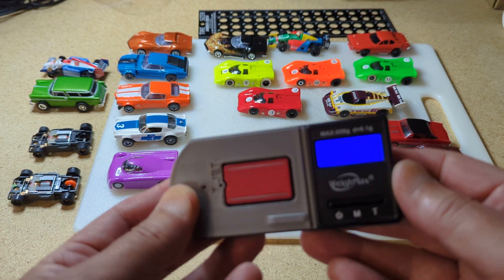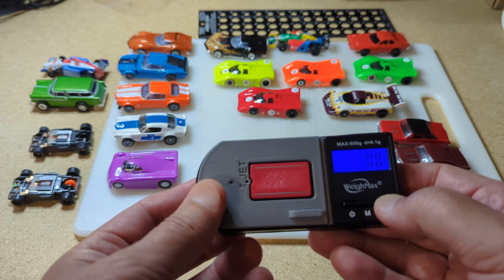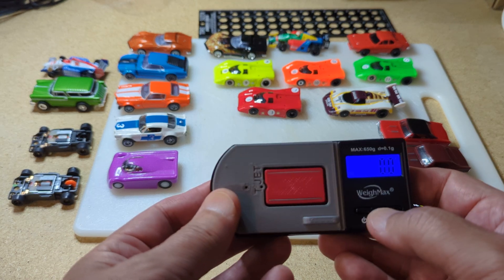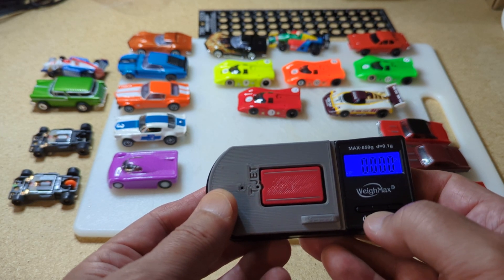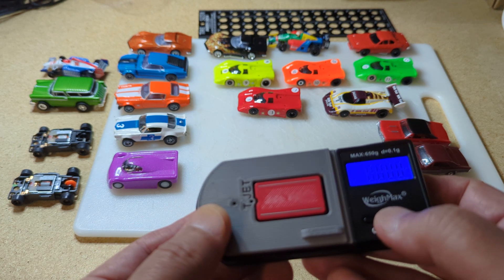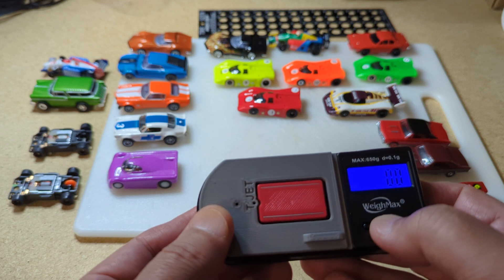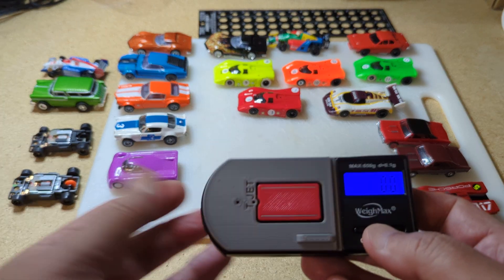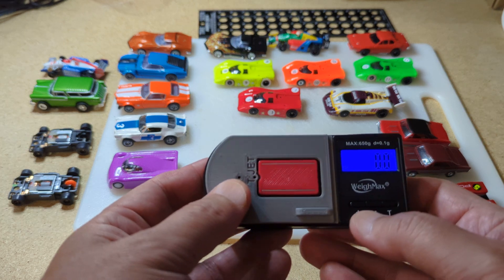It has a couple of different settings. The T is basically to zero it out, but you can hit this M and it gives you — it looks like ounces — another OZ type setting, CT, and then G. I leave it on G, which I assume is maybe grams.